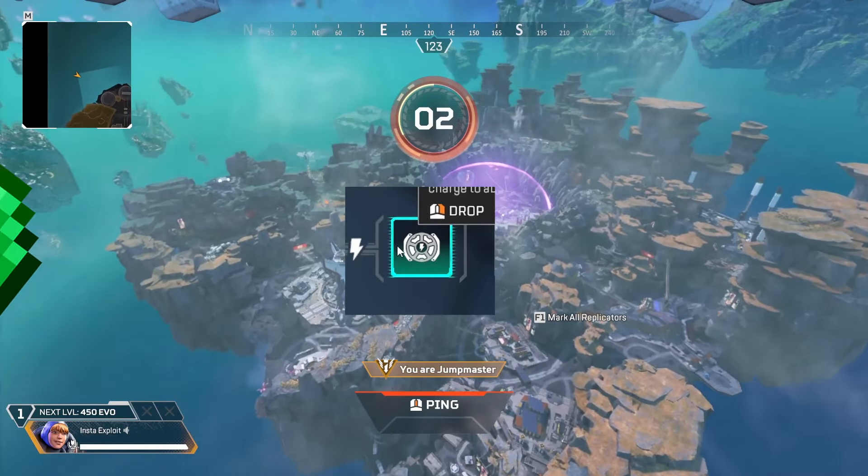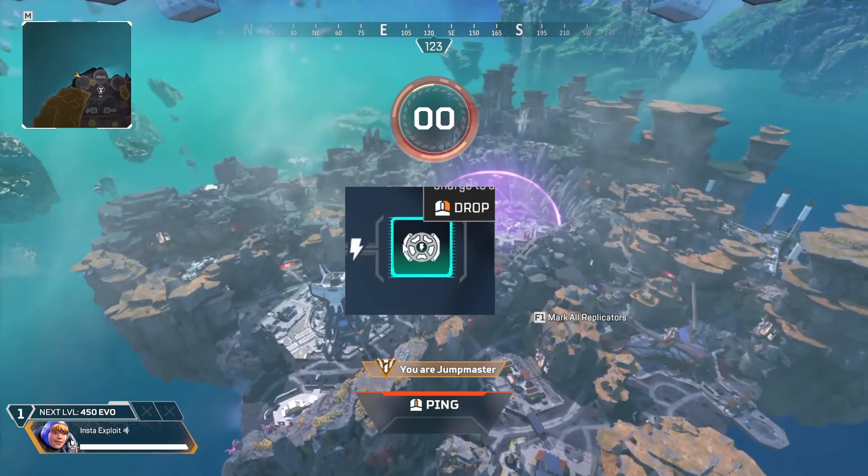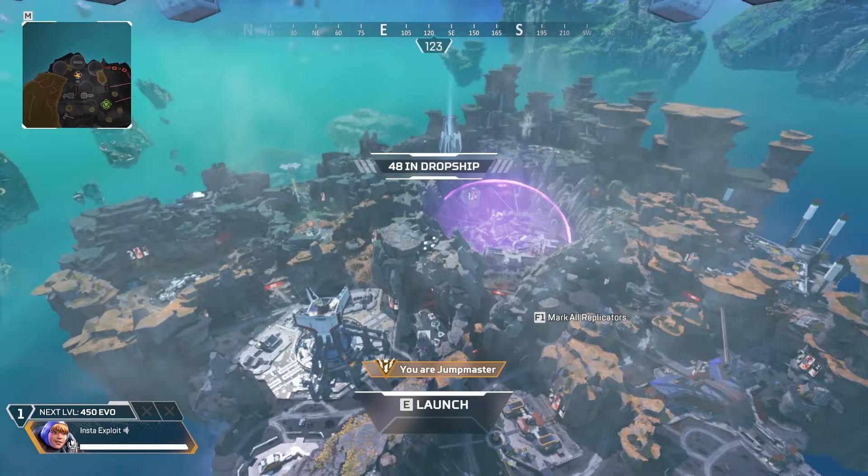So right now, you can make an emerald shield in Apex, and if you do, then you can crash the entire server. Let me show you how. Also, huge thanks to Goldheart and Megaweed for showing me how to do this. Links are in the description.